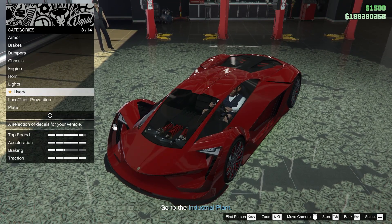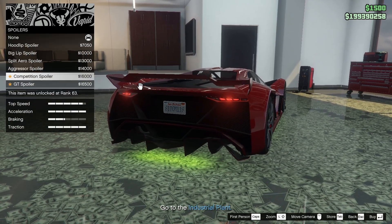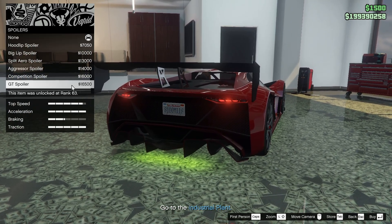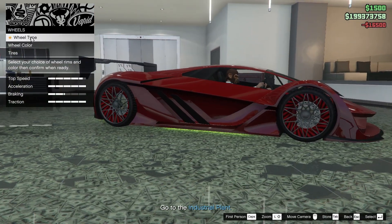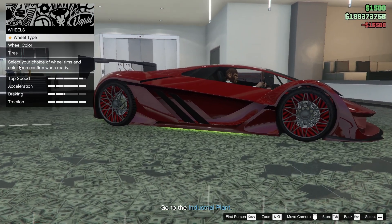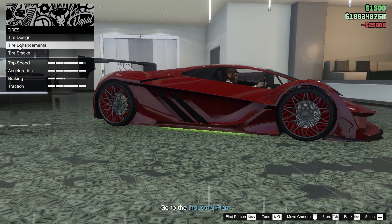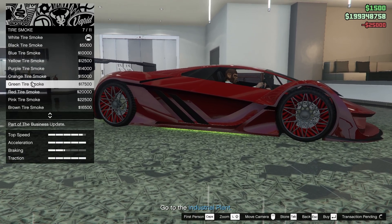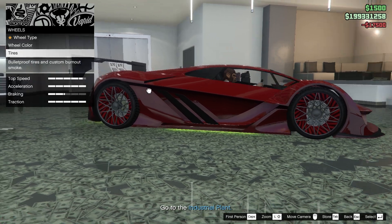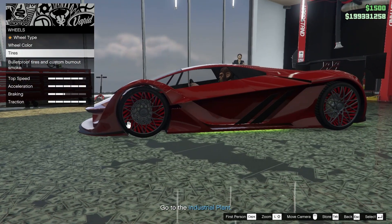We'll come back to livery later. Spoiler — give me the big boy one, the GT spoiler. For wheels, to be honest I want to keep them the same. Bulletproof. Smoke — green — because look at it, it has that detail here which I really like.